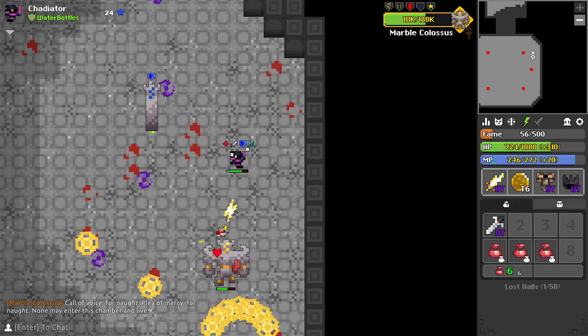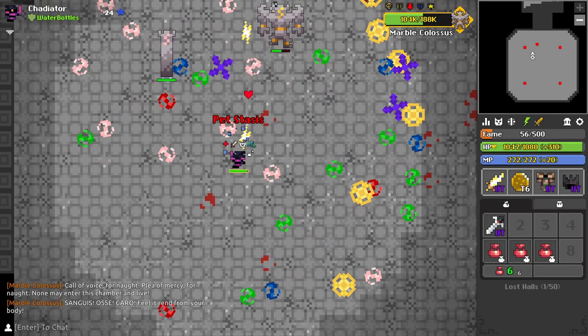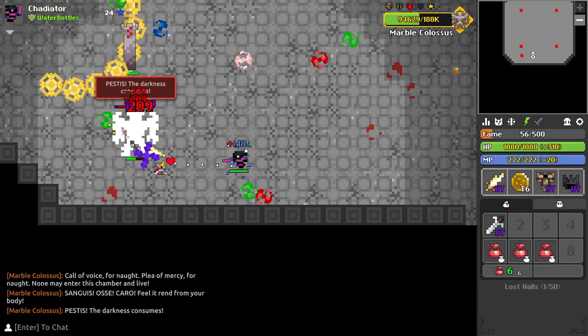Once you kill the key the boss will charge at you again — just keep calm and drag him around the arena doing DPS as he chases you. The yellow shots that you can see can paralyze you and the purple shurikens are what you need to focus on dodging most.